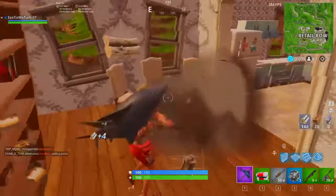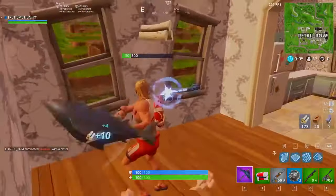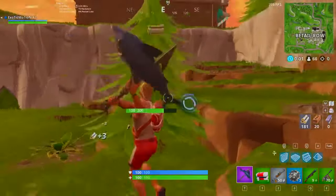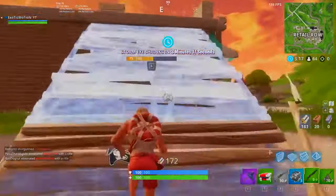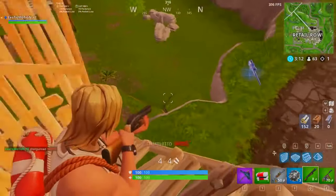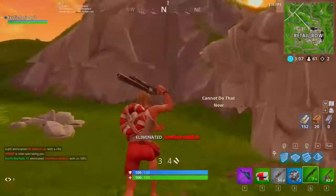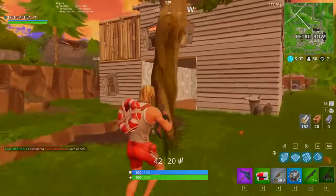The first thing we want to do inside this city is make sure we take it over — everyone in here needs to be dead before we start hitting trees on the outside. I heard gunshots so we're going to push this way. There's a guy right here — wait, was he being pickaxed? He almost died because all he had was a sniper. Two free kills just like that.